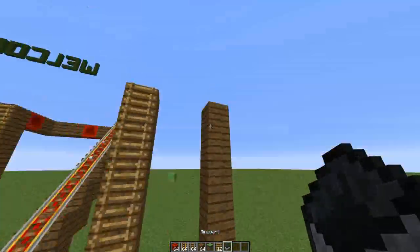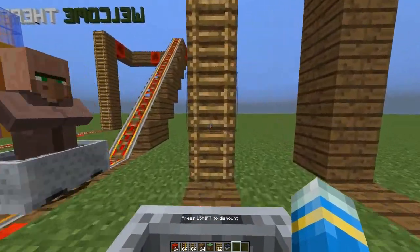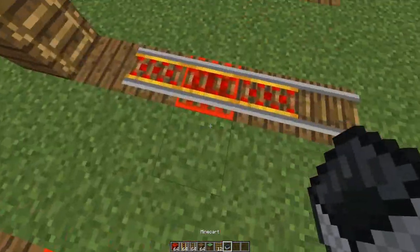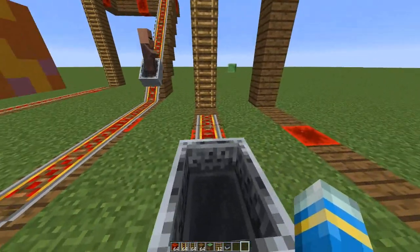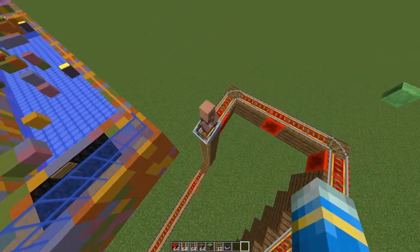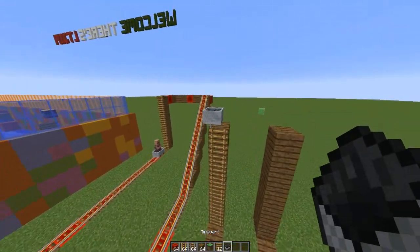I've built a small little track here. It works with players, mobs, and empty minecarts, which is really cool. If I push this along it will go up like that, and obviously you can build track along the top and it will just follow that.